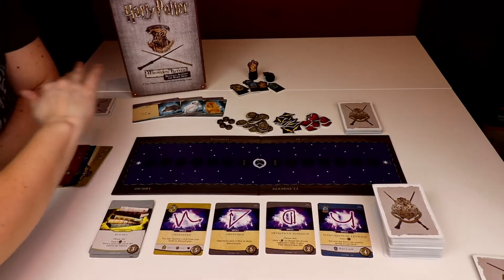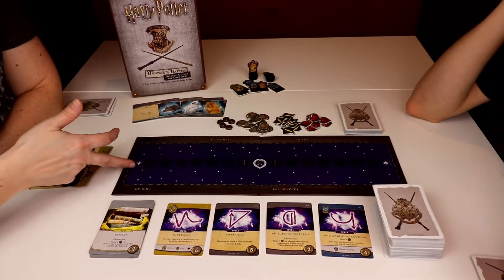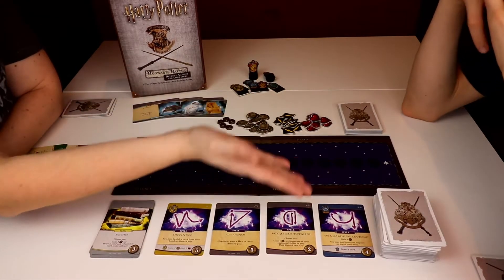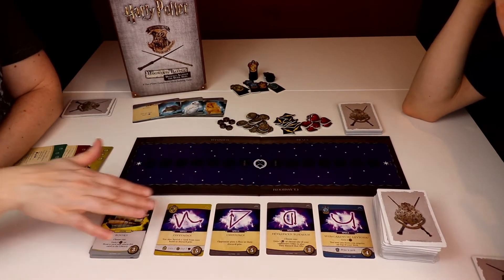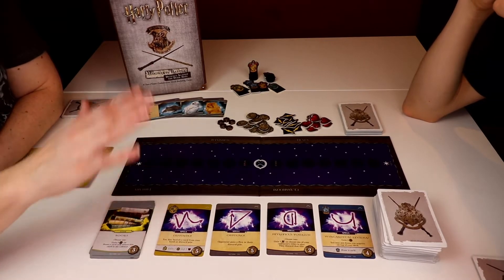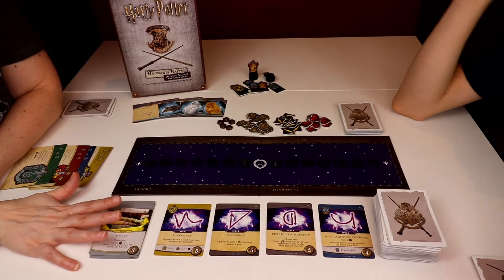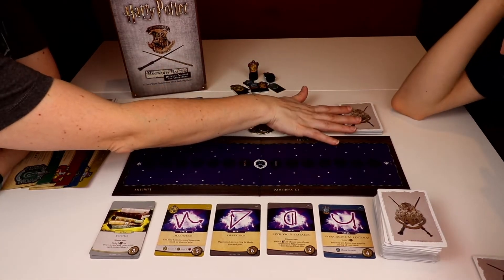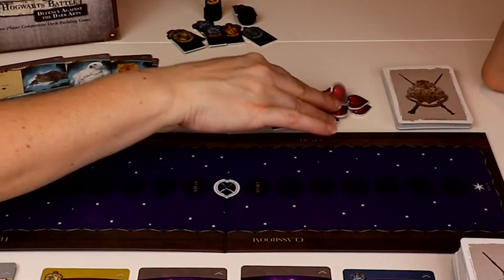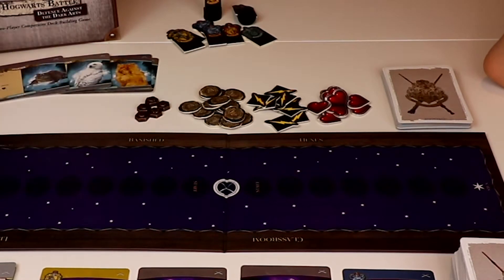We have the game board set up. Here is our dueling board. We have our position at either end. This is the classroom area which contains items, spells, or allies that we will add to our hand as we go. The library. Hex cards if you are asked to perform a hex or take a hex. Our various health, attacks, influence, and then when you get a deadly strike.